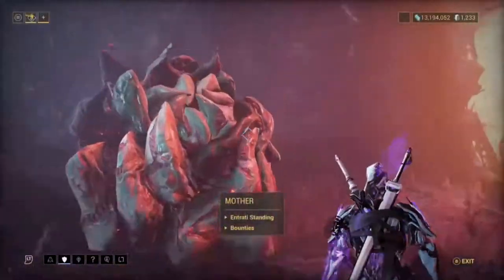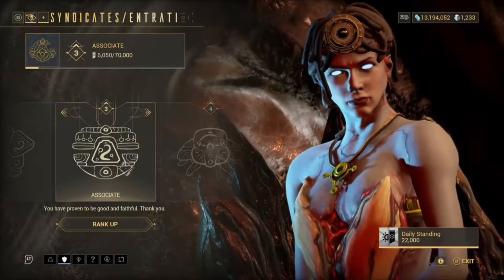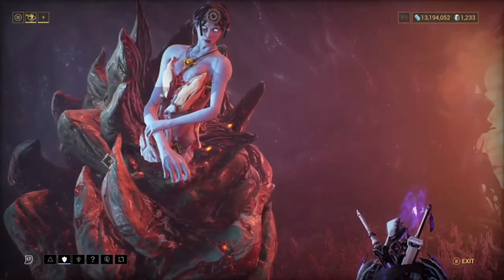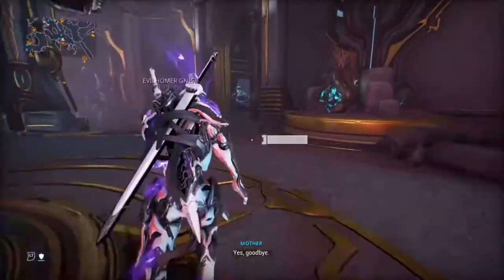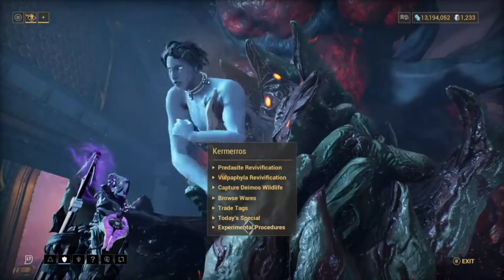So, how to get a Helminth: first you need to make sure your standing is level 3. Once that is level 3, go over to this guy over here — I believe it is the Sun — and then you go over to Browse Wares.